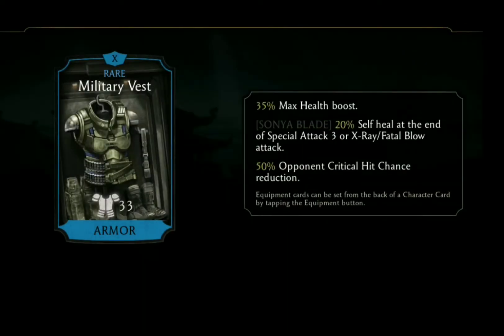Sonya's gear piece is the Military West and it gives you a 35% max health boost, 20% self heal at the end of Special Attack 3 or X-Ray slash Fatal Blow attack, as well as 50% opponent critical hit chance reduction.